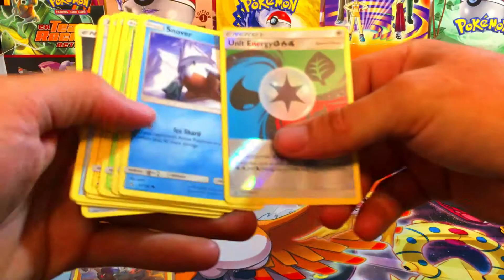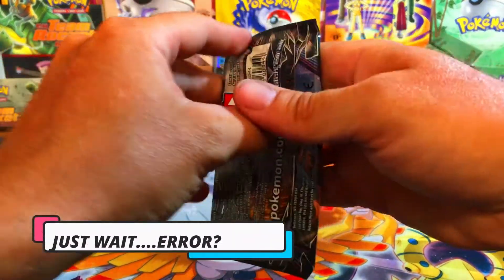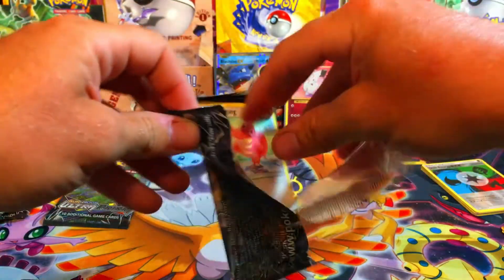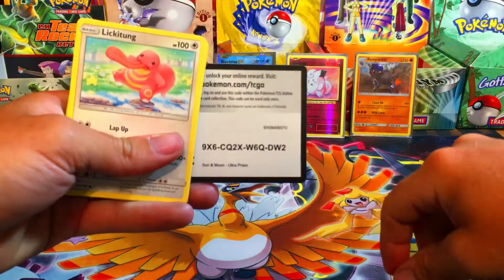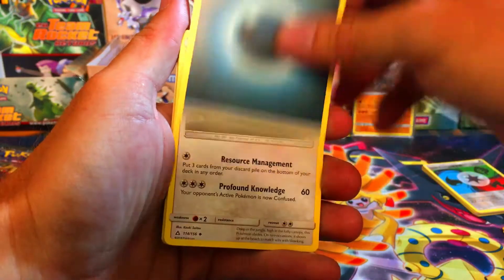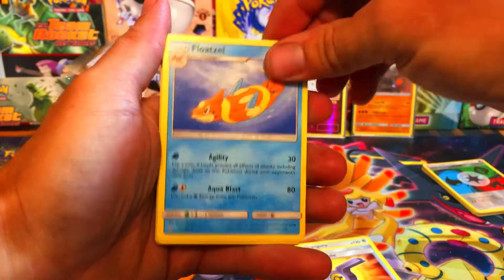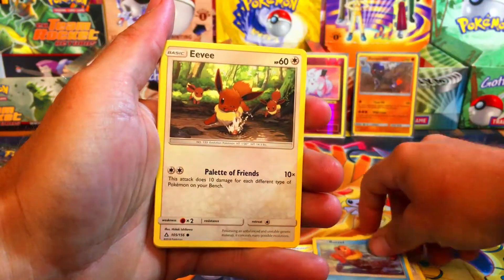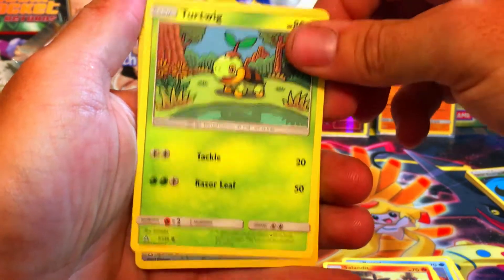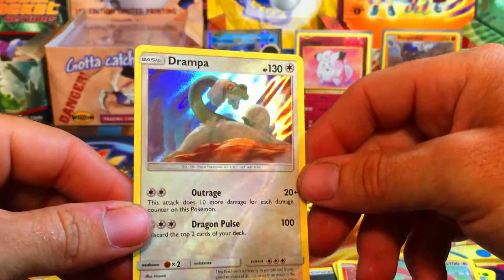Let me make sure we got commons and uncommons — yes we do, so we do not have error packs here. Next Ultra Prism pack. I did just make some purchases on eBay today so I'll have some spicy stuff coming in the mail to open on the channel. Another white code card — so we're doing good so far, two white code cards. We got the Dark Kangaskhan, Looker's Whistle. Floatzel, Lickitung, Buizel — we got commons. Eevee, Snorunt. Let me zoom in — Turtwig.